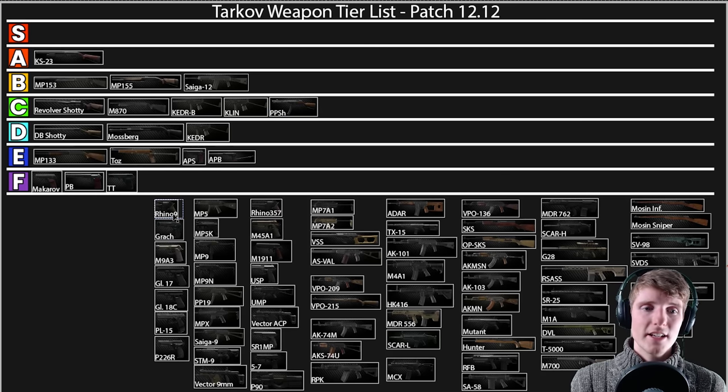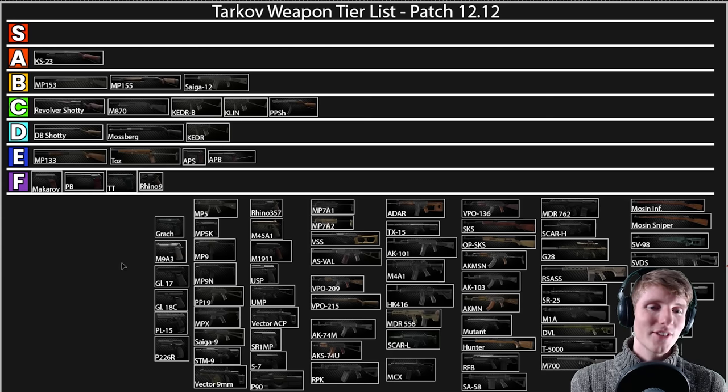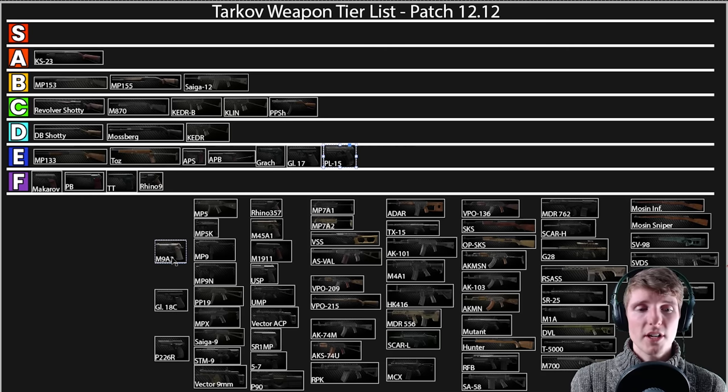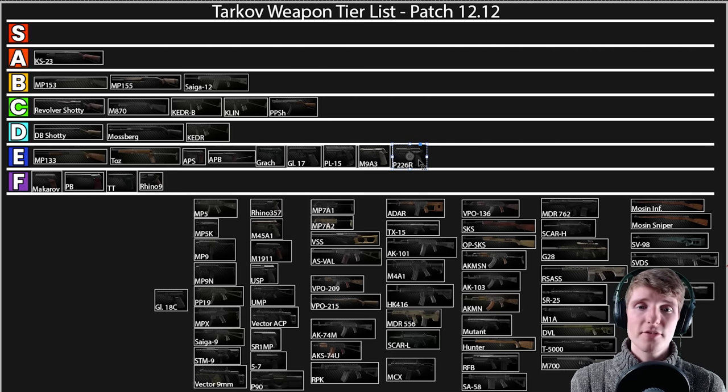Moving on to 9x19 — the Rhino 9 is going down to F. It's a revolver, doesn't have enough shots, and 9x19 isn't great enough to save it. For the other 9x19 pistols — the Glock 17, M9, PL15, P226R — they're all kind of similar and it really comes down to personal preference and iron sights. I don't really use these very much. Right at the beginning of a wipe they're okay, but now 9mm doesn't feel great even firing full auto. I can't in good conscience put these any higher than E tier — they have bigger magazines than the Makarov but otherwise they just don't really work.